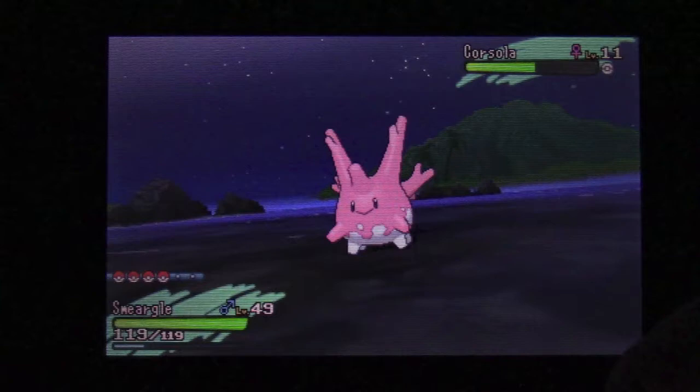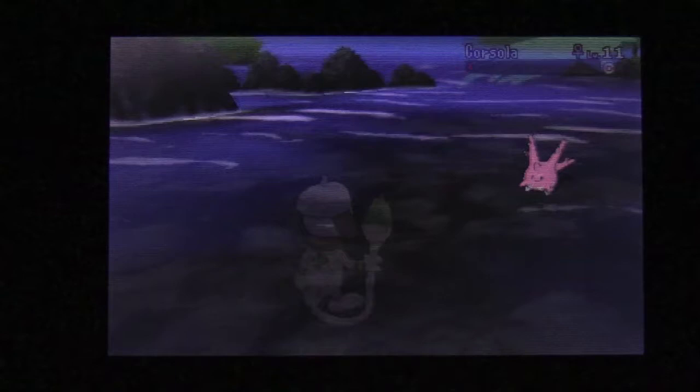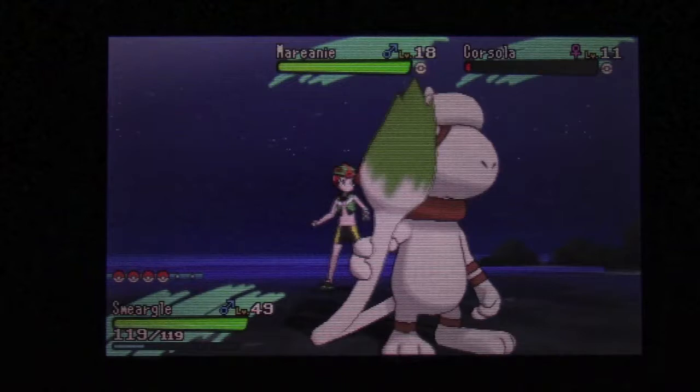It may seem like a lot at first — it did to me when I first started playing — but I've had chains of over 400, so it doesn't seem like that much anymore. Corsola is kind of annoying because it has Recover, so sometimes it won't call for SOS, which takes a little longer. Anyway, there's a Marini — that's the second encounter, so it does not have its hidden ability, that's 100% guaranteed.